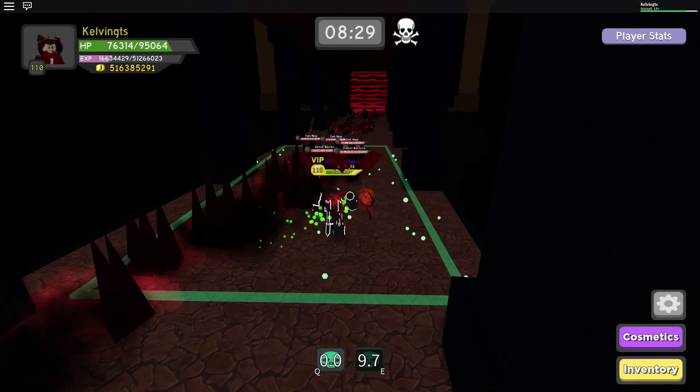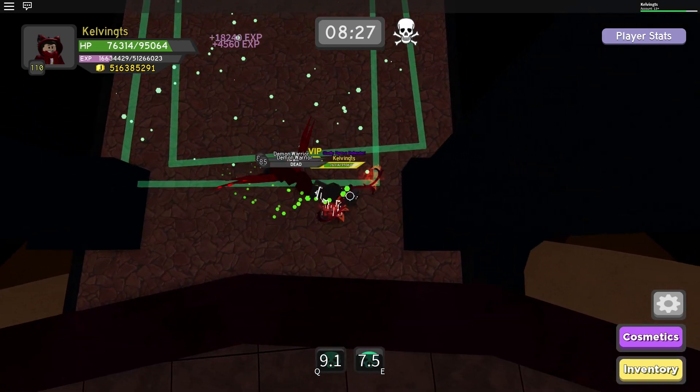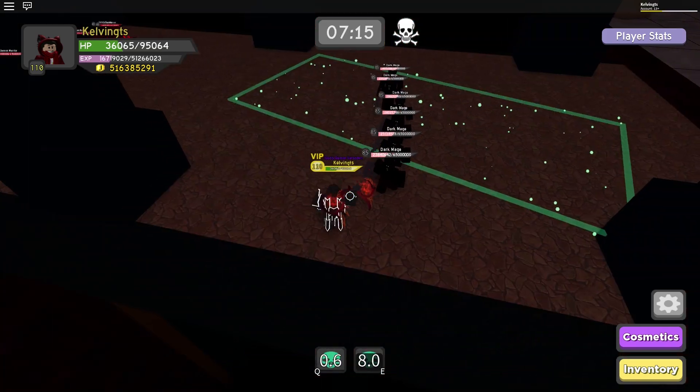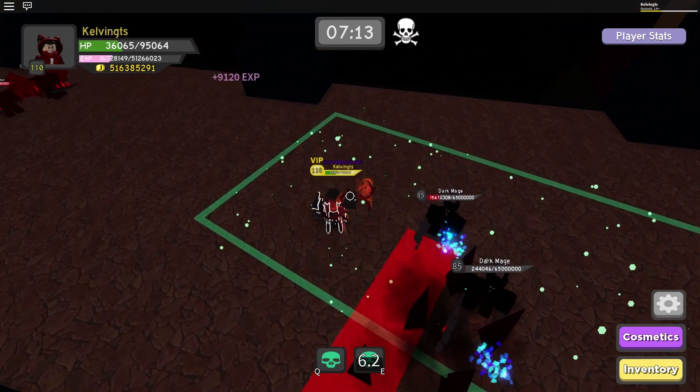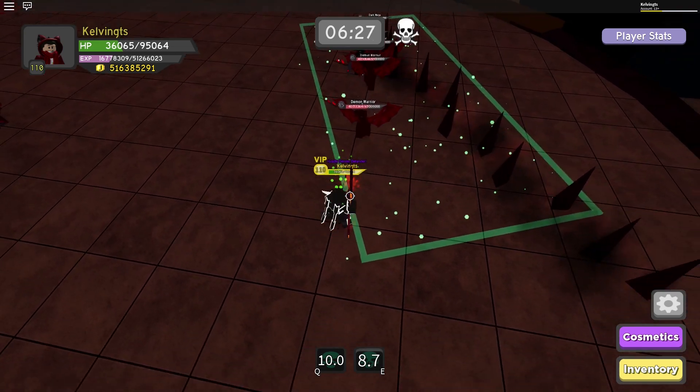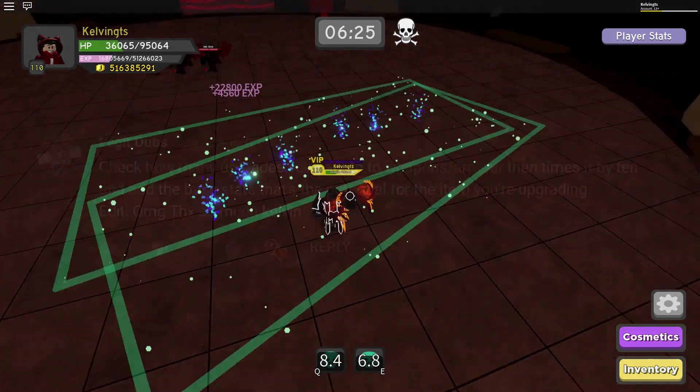Tip number two: to successfully beat mobs like Elementalists and Dark Mages, you should strafe left and right to dodge their very linear and straight attacks while getting closer to your targets so that you can finish them off.